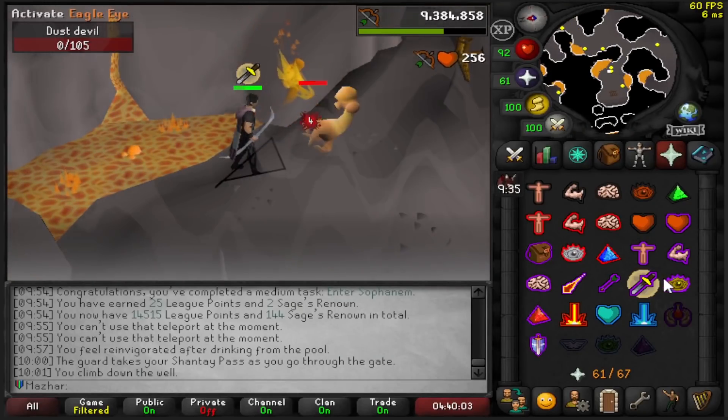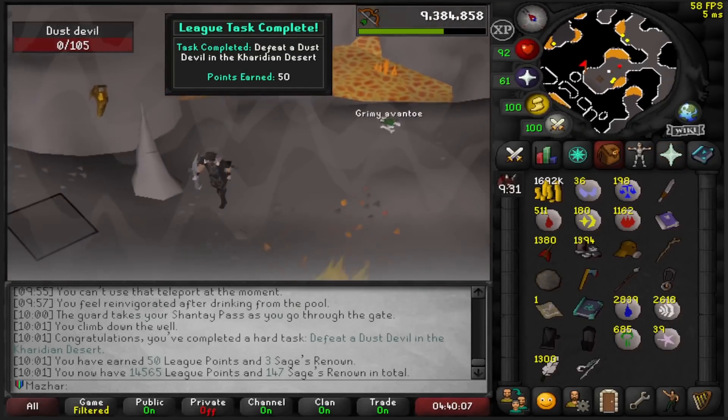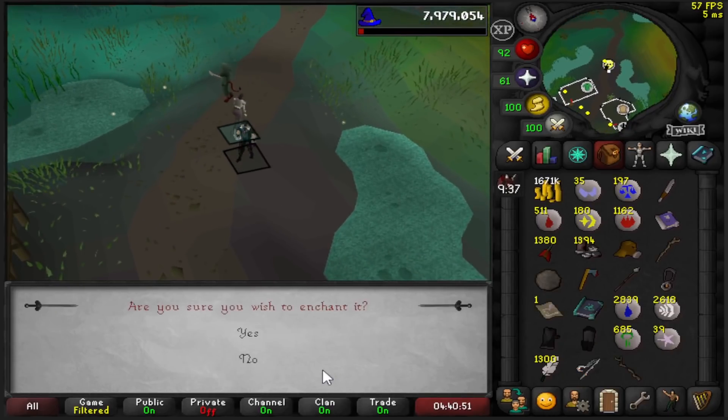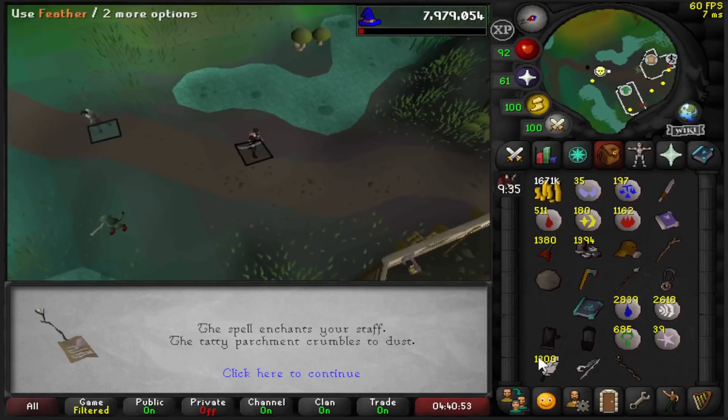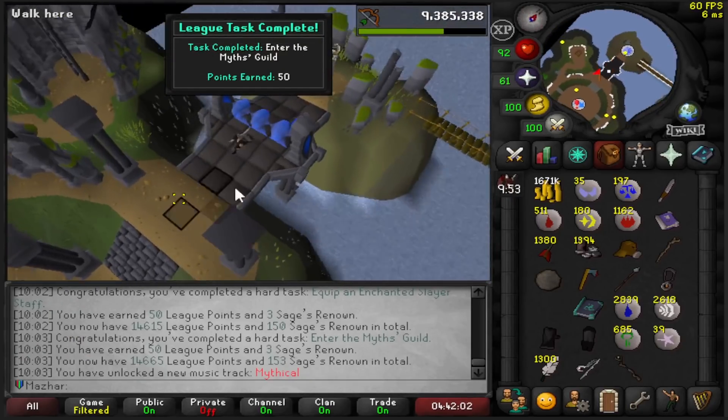Defeat a Dust Devil in the Desert for 50 points. It's about a Slayer Staff — use it on the Slayer Enchantment I got from Revs, and that should be another task when I equip it: 50 more points. Enter the Mining Guild: 50 points.